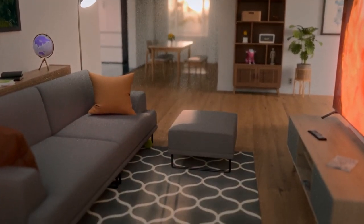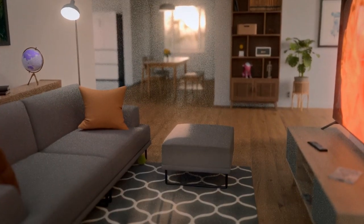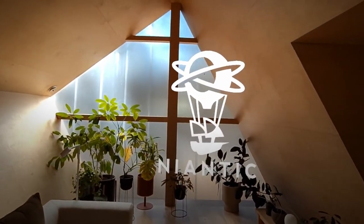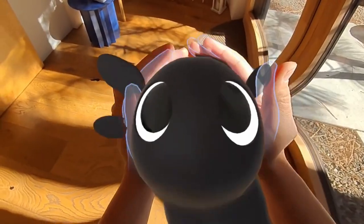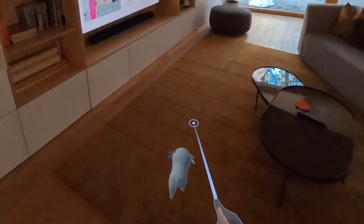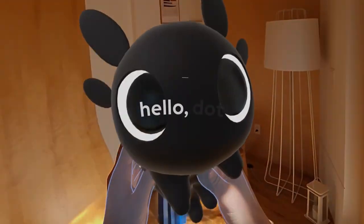The minds behind the global phenomenon Pokemon Go just launched a brand-new mixed-reality pet experience exclusively for Quest 3 users. It's called Hello Dot, and it promises to bring the joy of pet ownership to the exciting world of VR. Imagine being able to cuddle your very own adorable virtual pet. Hello Dot allows you to develop a special bond with your virtual companion and experience a unique joy of pet care in a completely new way. With its charming visuals and intuitive controls, Hello Dot is a perfect app for anyone looking for a heartwarming interactive VR experience. And the best part? Hello Dot is completely free to download on the Quest 3 App Lab, so there's no barrier to entry.